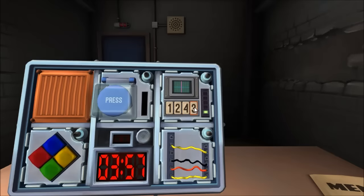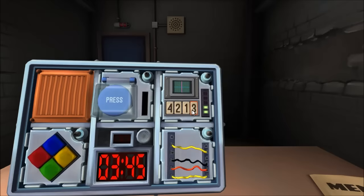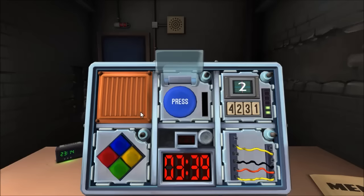Same position as stage one — fourth position. That's still a three. A two in the display — press and hold. It's white, which is one. Correct. Fourth position again — that's a one.